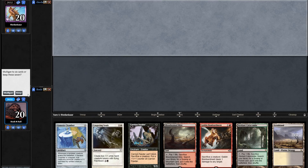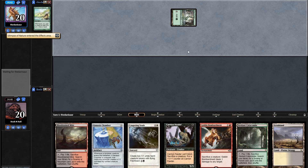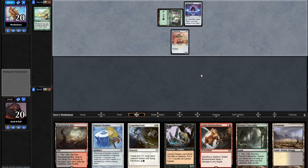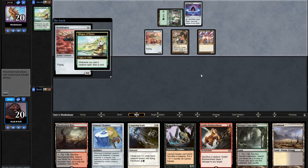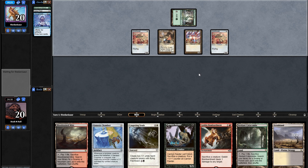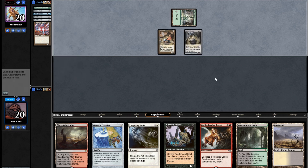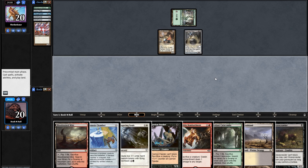Round 3, I'm on the draw with a nice mix of lands and spells — two sac outlets and two token generators, which is pretty nice. They play Tree of Tales on turn 1 — we're getting the Phil Gallagher special, we're about to get Glimpse Affinitied. They play Ornithopter, Lotus Petal, Shield Sphere, Brexian Walker. This doesn't get scary until they start casting 4/4s. If you want to see this deck in action, Phil Gallagher at ThrabenU on YouTube has released multiple videos with it. There's Salvage Titan — yikes. That was kind of expensive for them to do.